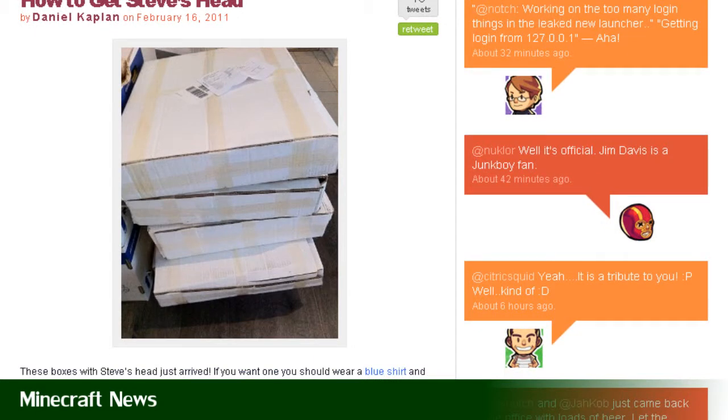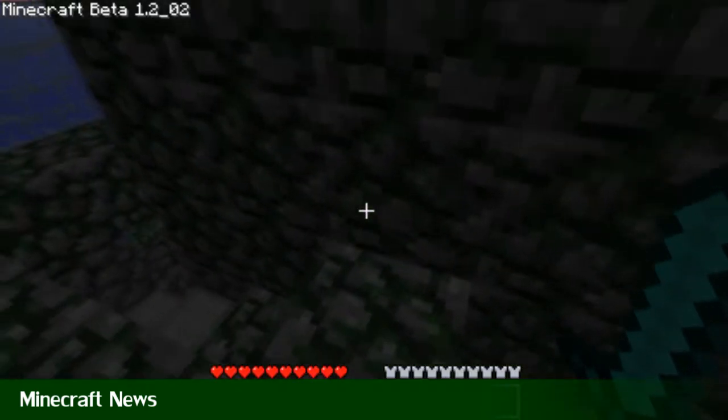Steve's head is a cardboard box painted to look like a Minecraft head. The only way to get these is to go to GDC and you've got to be wearing a blue shirt. If you're wearing a blue shirt, go up to the Mojang booth at GDC and you'll get yourself a Steve's head.